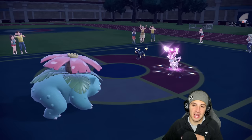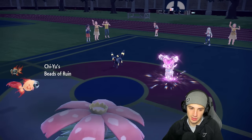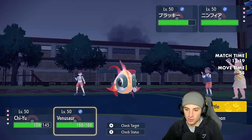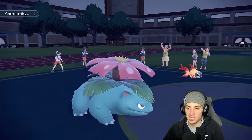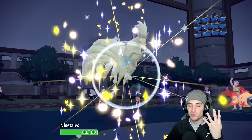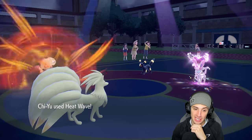Chi-Yu comes out — the sun just ended so I'm hard swapping Ninetales in to get the sun back, even though Stealth Rocks are up. Beads of Ruin ability still active. Heat Wave is our play now that sun is reset. Chi-Yu gets the sun boost, the Choice Specs boost, and on top of that the Beads of Ruin ability boost — four boosts stacking. This might just pick up a double KO. See you later guys — that's game set match!